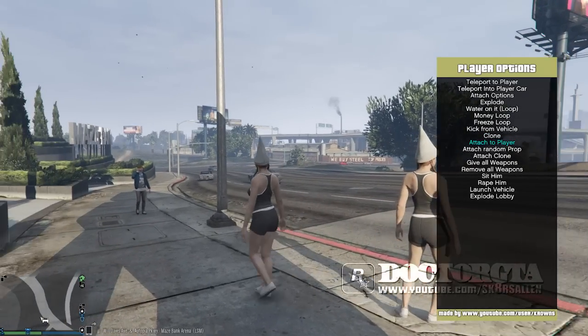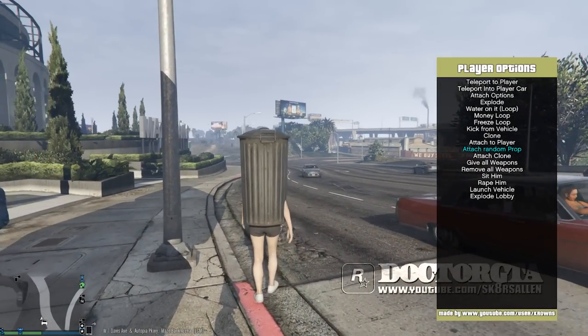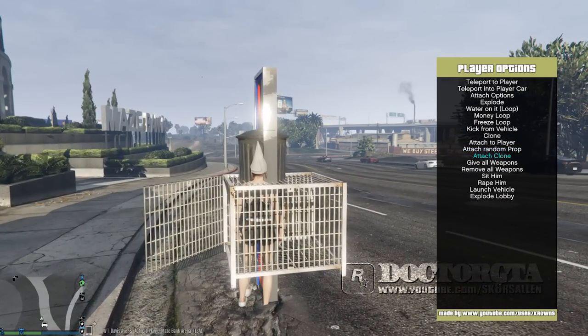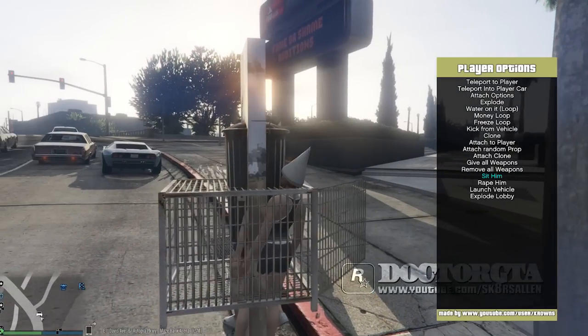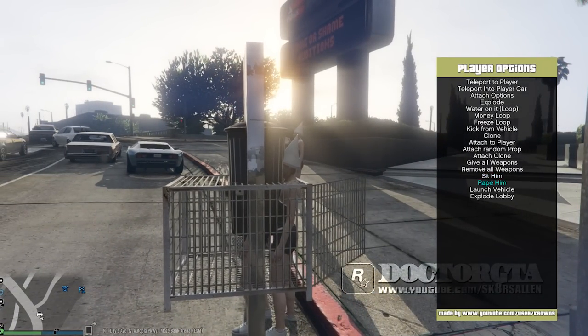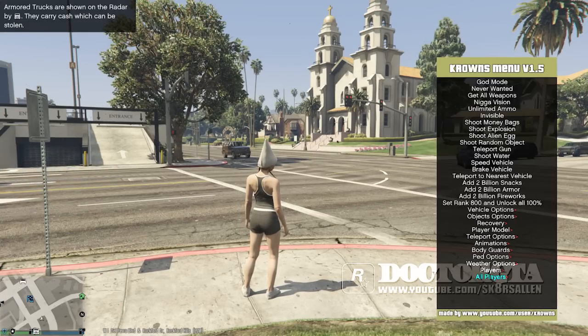Unfortunately I wasn't able to test some of this because I crashed, but yeah, it's really something. Thanks for watching guys. There's also a sit option where you actually sit down and squat. The menu key is F8 to open it, and then it's numpad keys to move around. You can also explode the whole lobby.